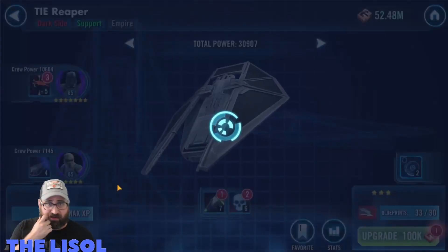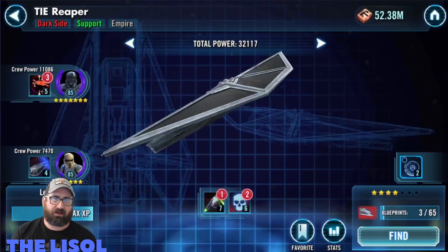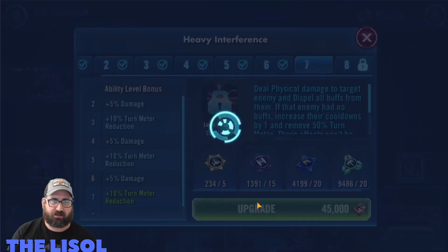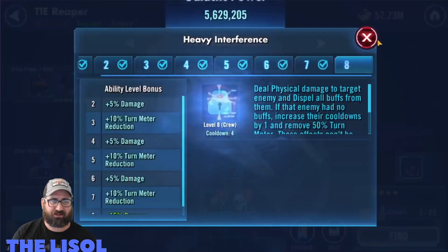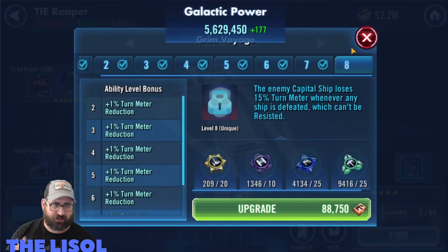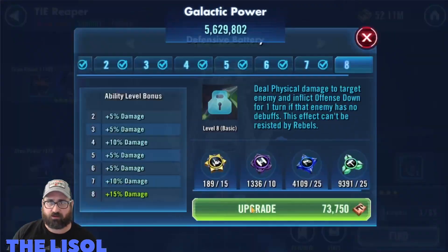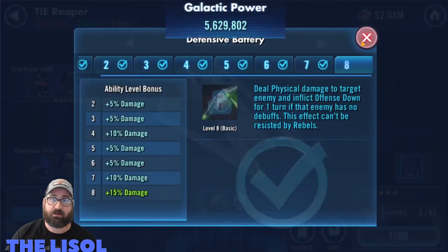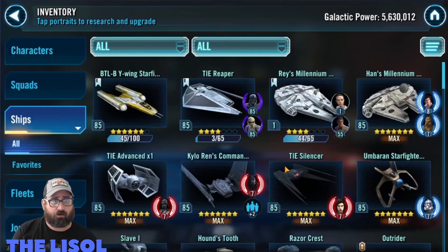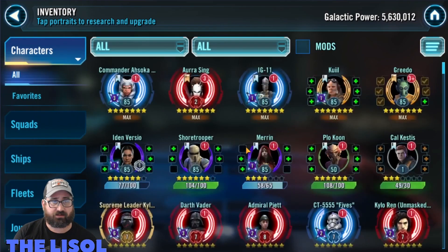I started by taking the TIE Reaper up — I got some TIE Reaper shards just because I was farming Shore Trooper, so I added some skills to it. I'm not going to use the TIE Reaper for anything for the time being, but I'm trying to juice my GP a little bit. It'll help in Territory Battle, and just overall having more GP now is better than having less.